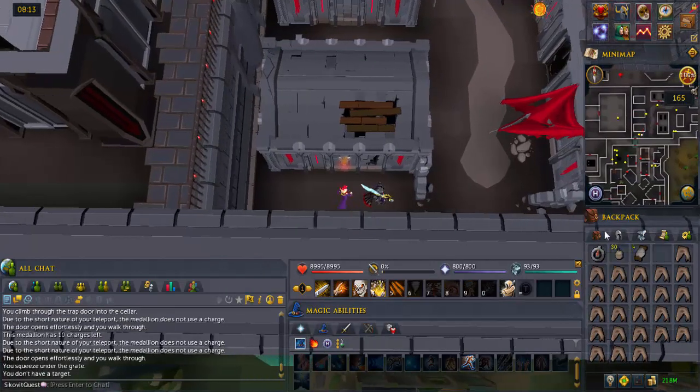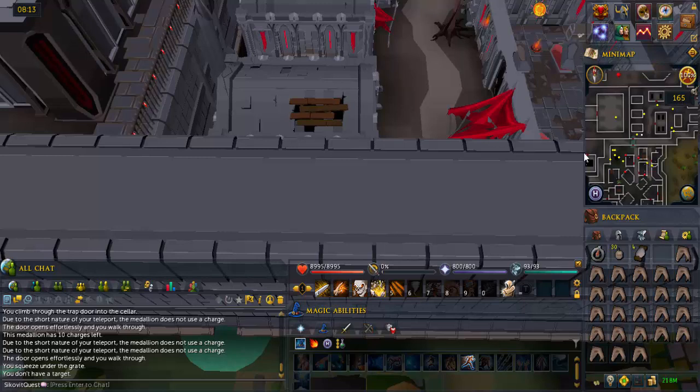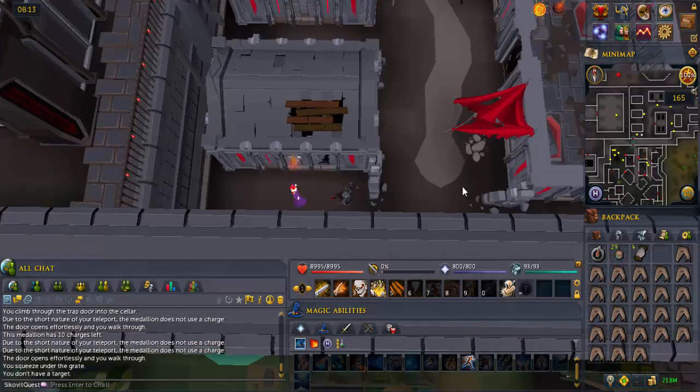To move around this area, you have to use smoke bombs and hide in between and inside buildings. Also, stay away from Vyra Watches because they can smell you even through smoke bombs.